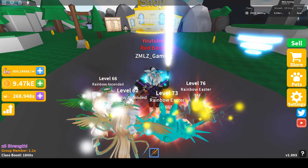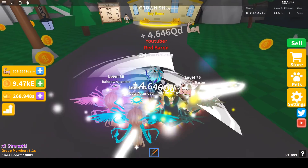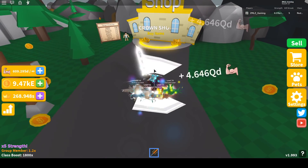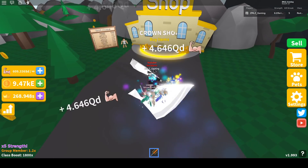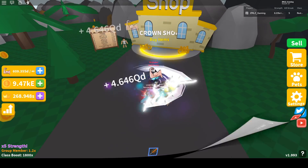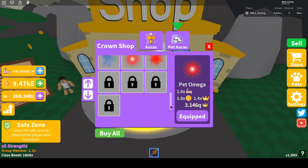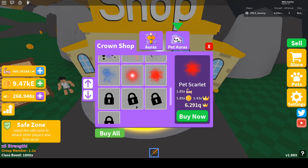Let me open my clicker first and I'll show you how I'm gaining strength — how much strength I gain per swing. Right now I'm gaining 4.6 qd per swing. Now let's buy the pet auras since there are five new ones.